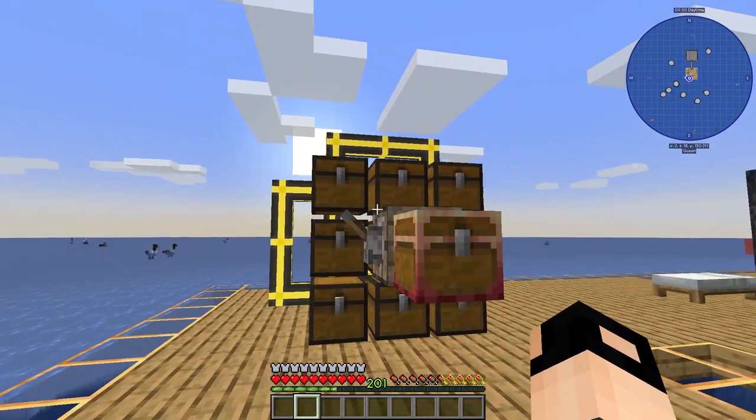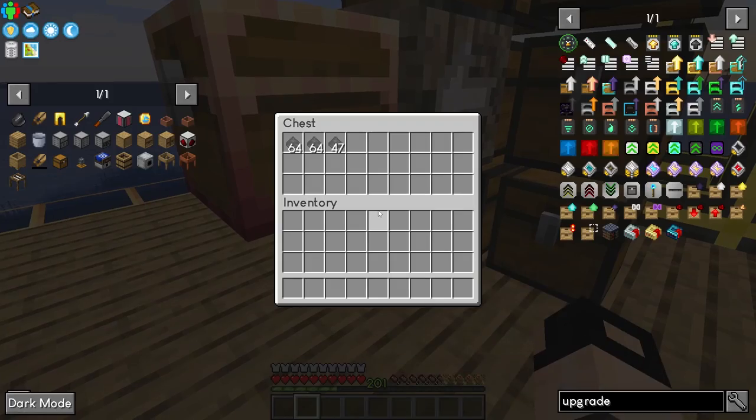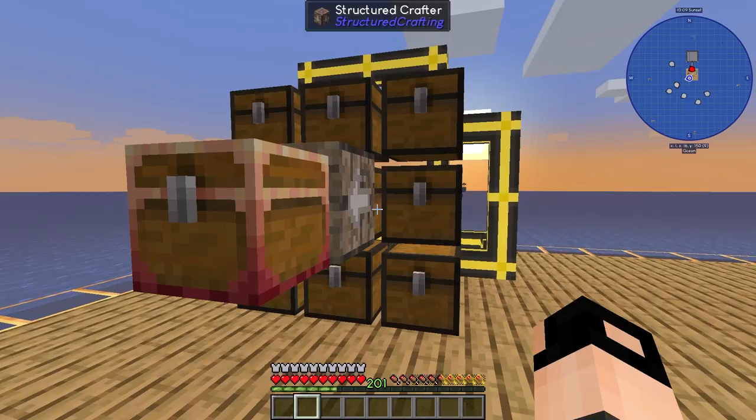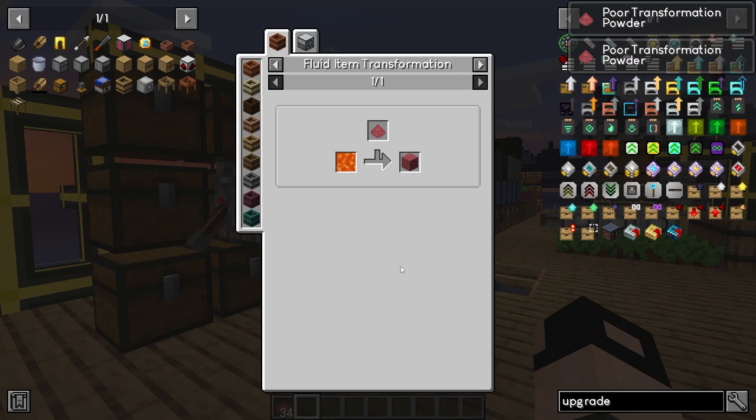If I open up this chest, they should all have a bit of what they need, and this means this structured crafter will craft poor transformation powder for us. Let's test it out — perfect, poor transformation powder is being crafted. I believe we need to put this into lava, so the next thing is to set up some lava production.